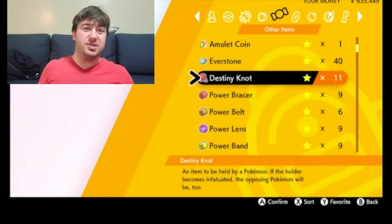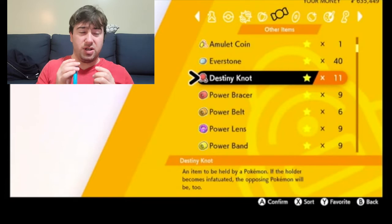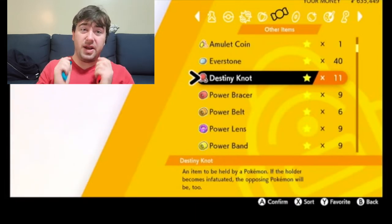As you do more max raids you get more EXP candy and rare candy. It's very easy to level Pokemon up to level 100 in Gen 8 — in Gen 7, not so much. But in Gen 8 it has become very easy to level up to 100 and hyper train. Gen 8 has also made it very easy to manipulate natures through the introduction of Nature Mints.